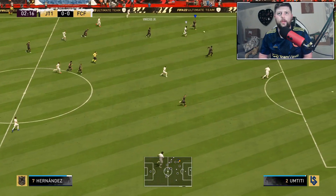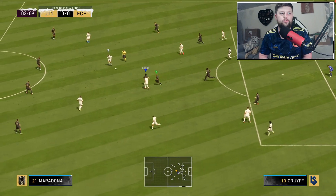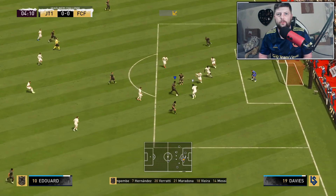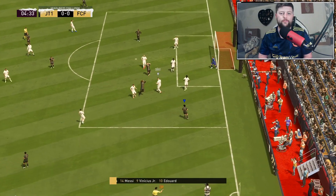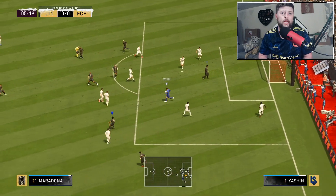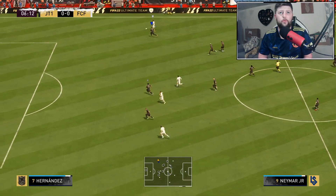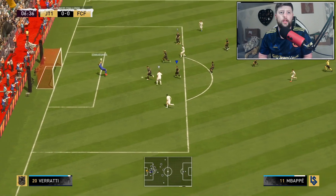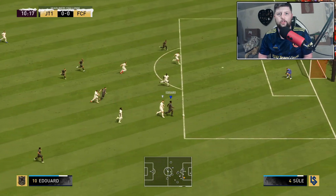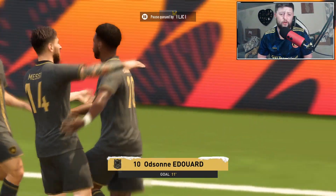Out on the wing with Fiorentina, Messi tries to head it back - cracking header from Sule. Eduardo pulls off a lovely fake shot to find space, little heel-to-heel. I expected him to be more of a bulkier player, but he actually has the benefit of both physicality and dribbling. For someone who's 6'2", that's really impressive. A one-two with Messi, using his size and strength against Sule, goes across goal - and it's a beautiful finish!